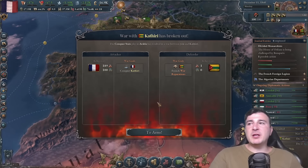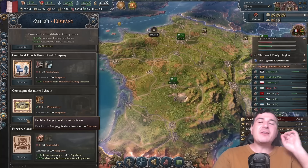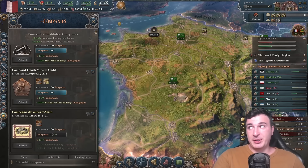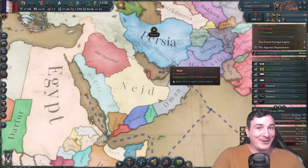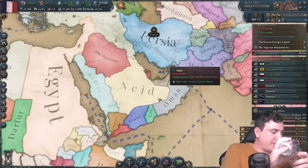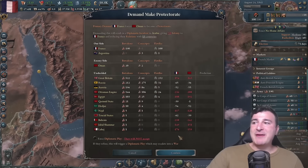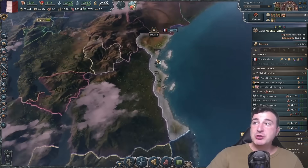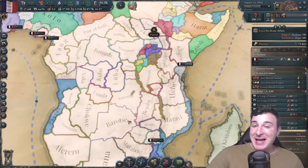It wouldn't be a Ludi video without a little bit of invading Yemen. Our third company is going to be the unique French Compagnie des Mines d'Anzin, which doubles down on coal production. One small step for France, one massive leap for the French Empire. Oman is probably my favorite puppet in the Middle East — not only do we get access to Persia afterwards, but we also get the juicy areas of Zanzibar, which are part of Oman. This is honestly the gateway to getting some of the best lands in Africa.